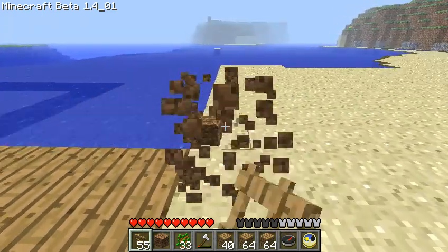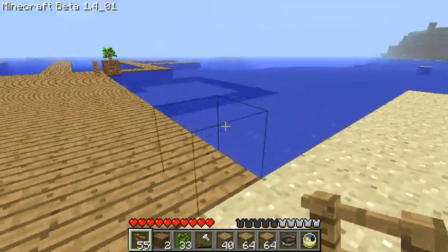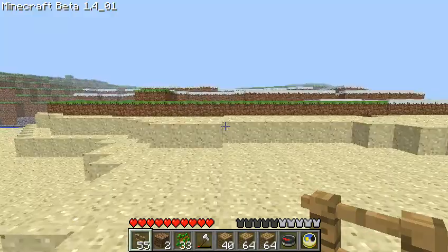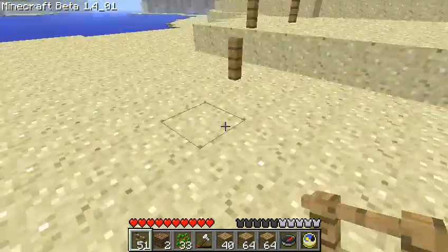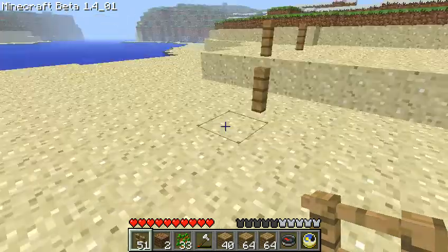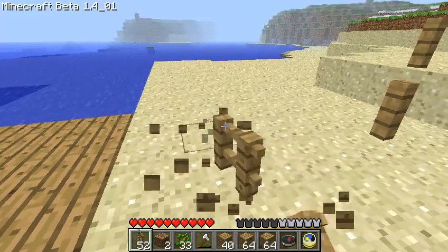Hey, found a glitch — they're still here. Fence posts on wood, or maybe they're just away from dirt. I think it's like a certain distance away from dirt and fence posts become invisible.